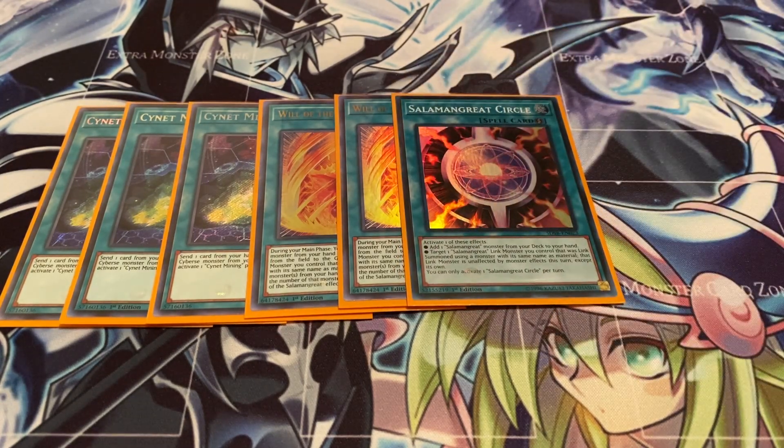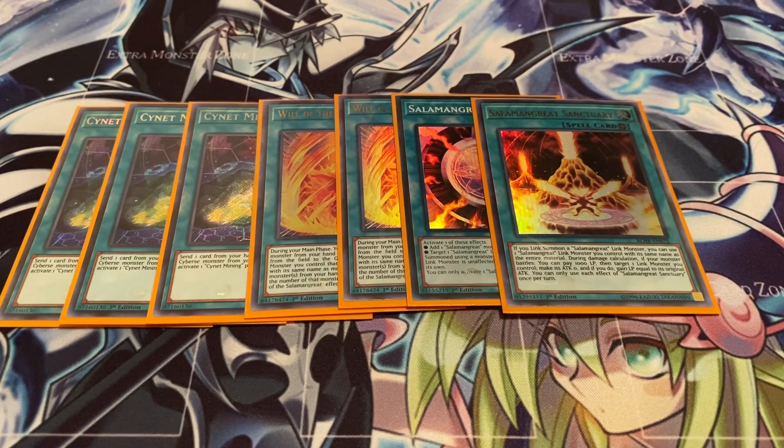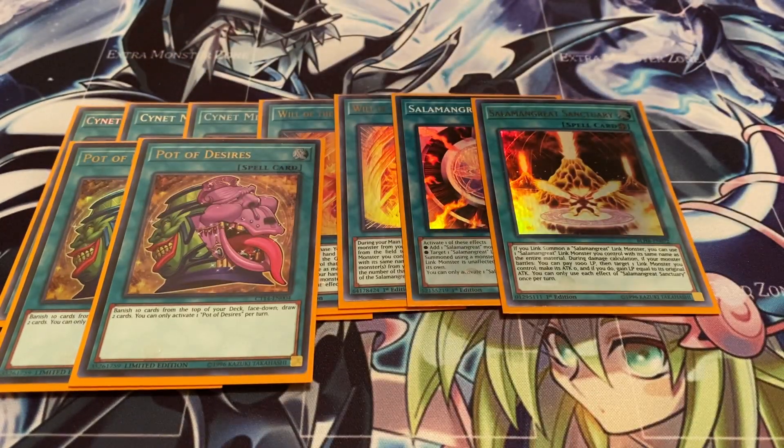Of course, one copy of Circle. Like I mentioned, either this or Gazelle back to two - I would be happy enough with that. And of course, one Sanctuary, just so you can do your reincarnation links more consistently. Two copies of Pot of Desires - two is perfectly fine, you don't really need to run three. If you want to run three, go ahead, but I think two is the perfect number.